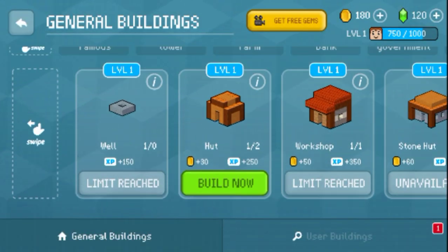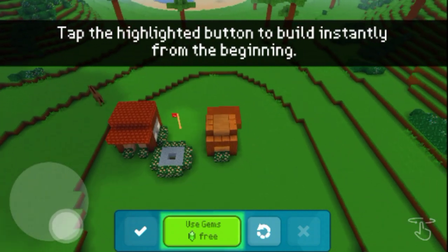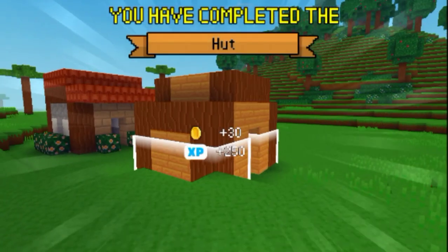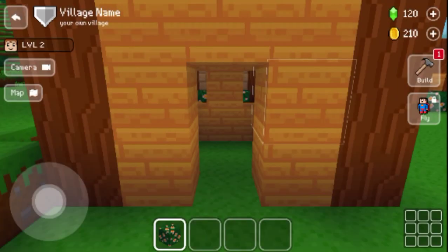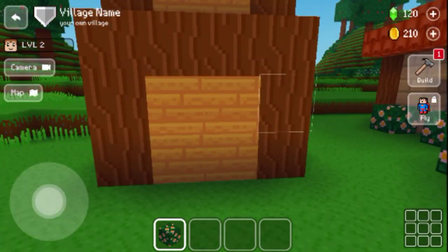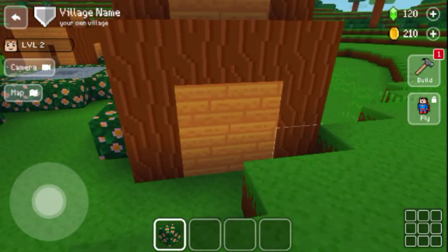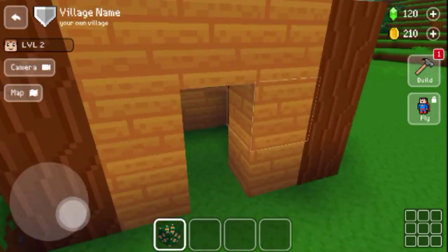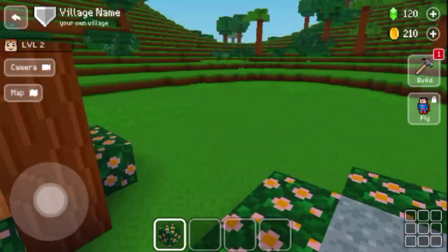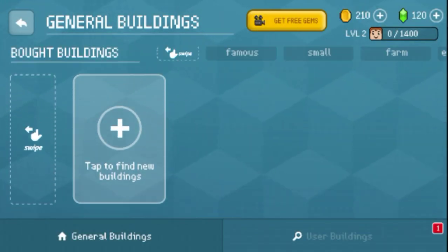Let's see what else we can build — so this is another hut. Let's see where I should build it — I'll build it right in front. I accidentally used all my gems to make this. That was kind of fast; I'm gonna decorate this one real quick as well. All right, I think there's nothing else to do now — just gonna decorate. Already done decorating, let's just make another one.